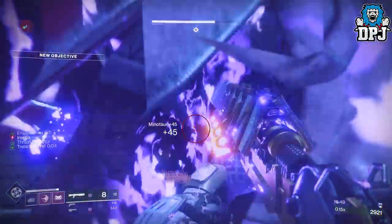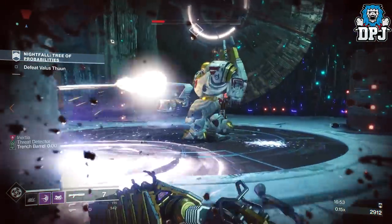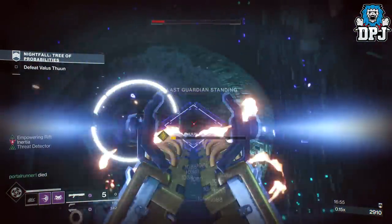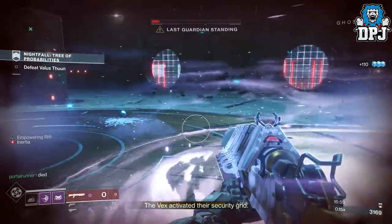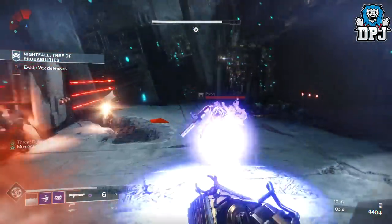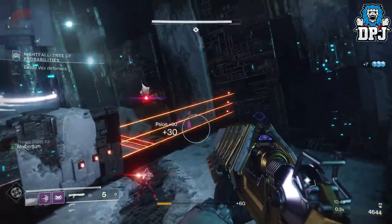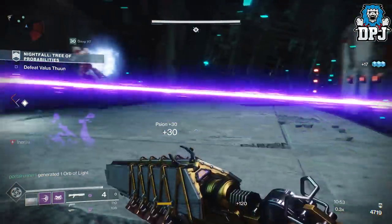It really is as simple as this — in my opinion the fastest way to farm the DFA and kill that boss in seconds. Shotguns, Warlock empowering rift, Lunafaction boots. Drop the rift by the rock, and as soon as he lands and flattens that Vex unit, pommel him with your shotgun — he won't even have time to think.